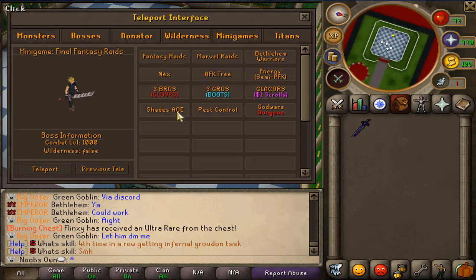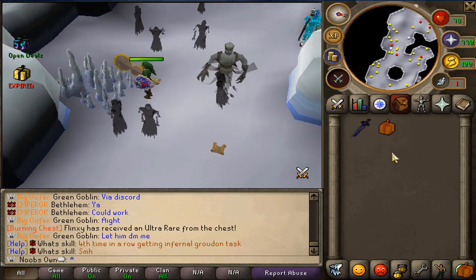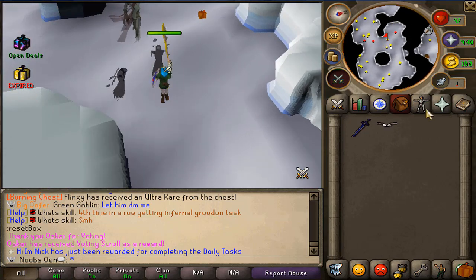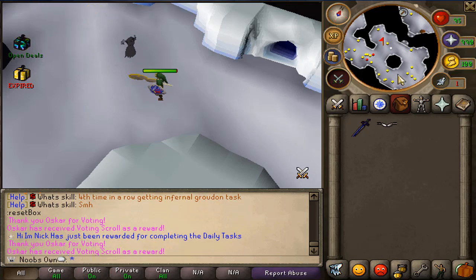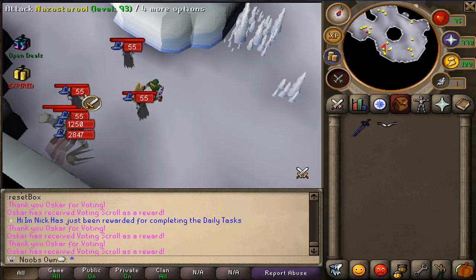Next up I'll be showcasing the Shades AOE which you can find by going to teleport, then minigame teleport, then Shades AOE. This custom interface is brand new — yesterday they still had a different interface. Once you teleport here this is actually a multi-zone where you can get yourself some mystery boxes and clue scrolls. These NPCs are aggressive, so if you put auto-retaliate on you can basically with an AOE weapon kill them really quickly. I have a Madara's Fan imbued which is an AOE weapon.